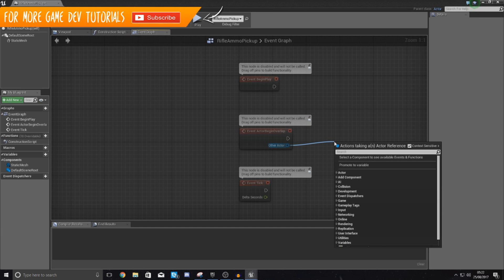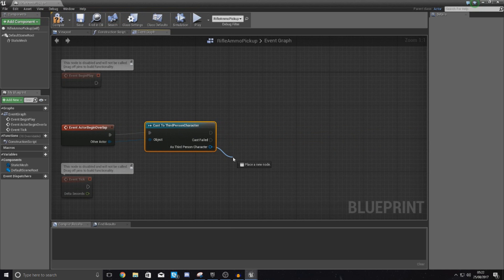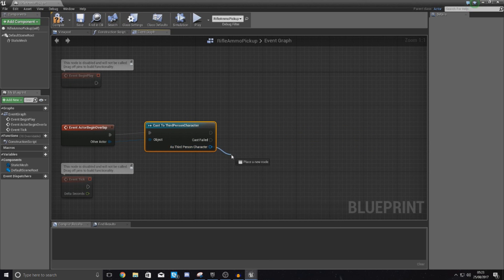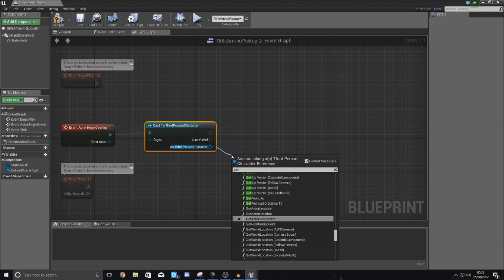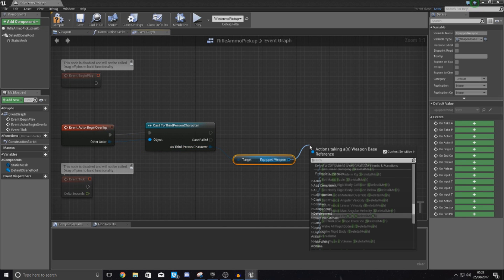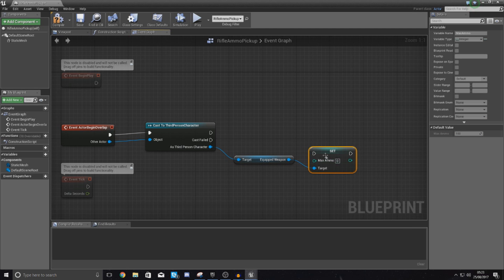From the begin overlap, cast to the Third Person Character, and then as Third Person Character what we need to tell it to do is essentially give the player some ammo. The ammo for the rifle is actually contained within our weapon reference which is Equipped Weapon. So get Equipped Weapon from here.